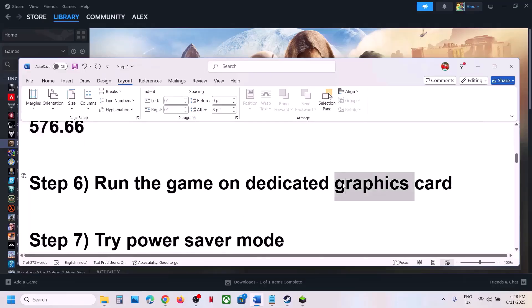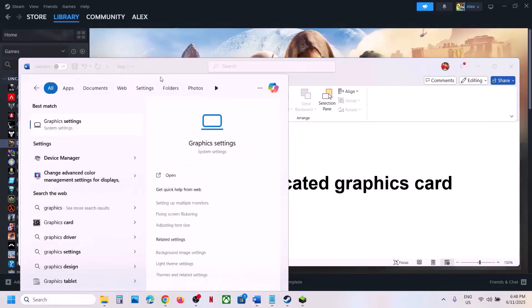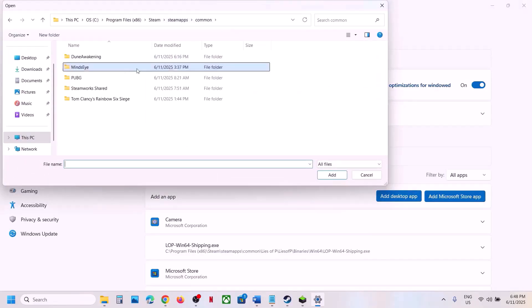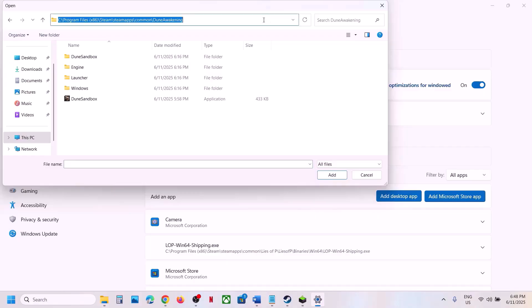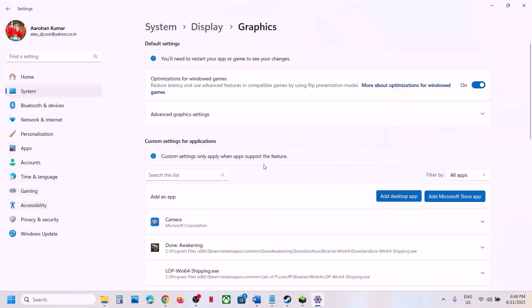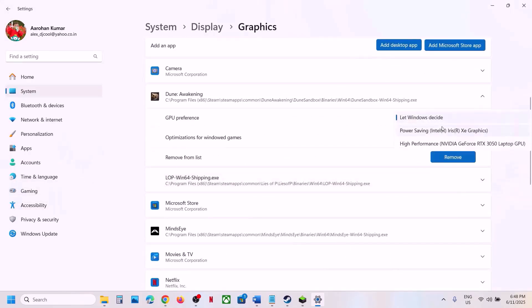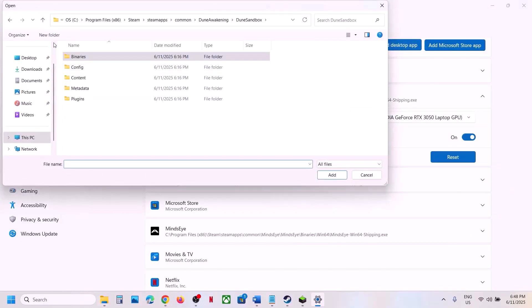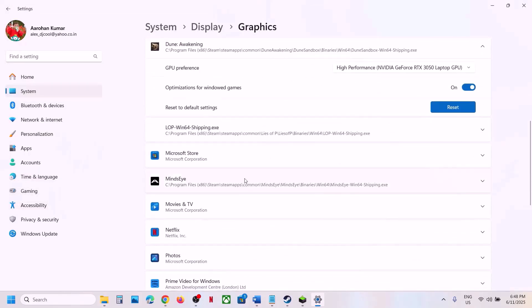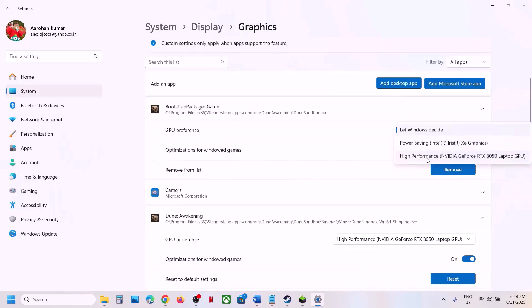The next step is to run the game on the dedicated graphics card. Type 'Graphics Settings' in the Windows search box, go to Graphics Settings, click Add Desktop App, and navigate to the game installation folder. Open the Dune folder, then Binaries, Win64, select the EXE file, and click Add. Once added, click on the game and select High Performance. Repeat this — click Add Desktop App again, select the first EXE file, add it, and select High Performance. Now launch the game.